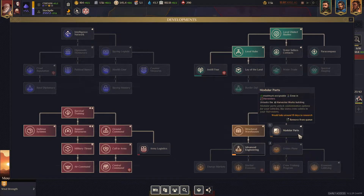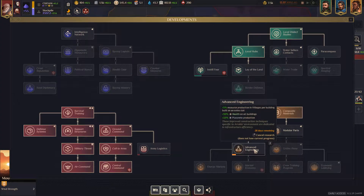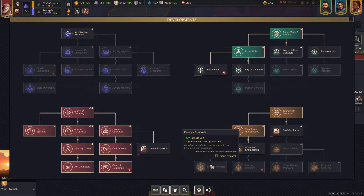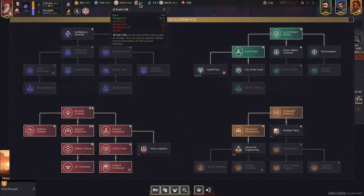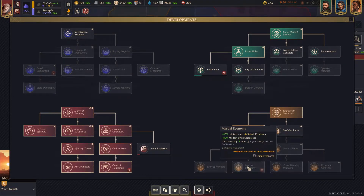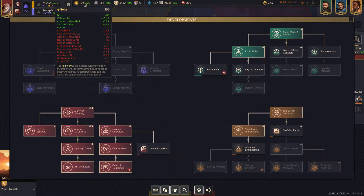Let's consider advanced engineering - it gives plus two solari per spare fuel cell and we get 20 more fuel cells. That wouldn't be bad, it's a little extra cash.